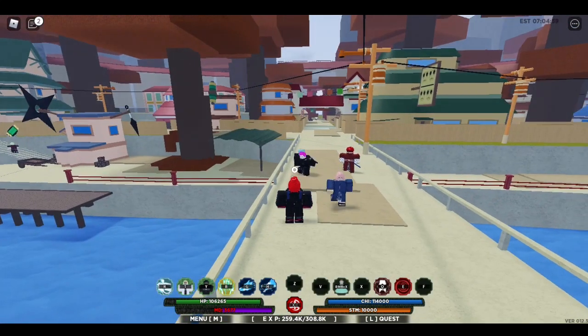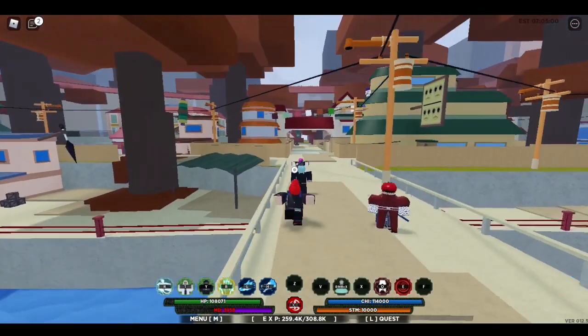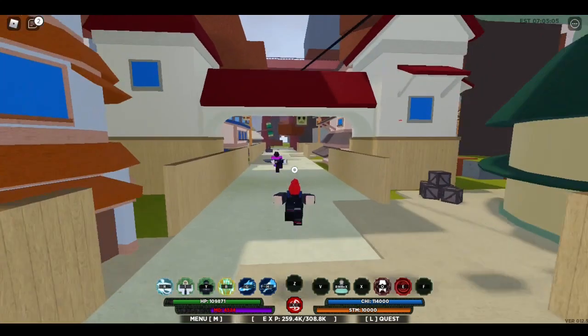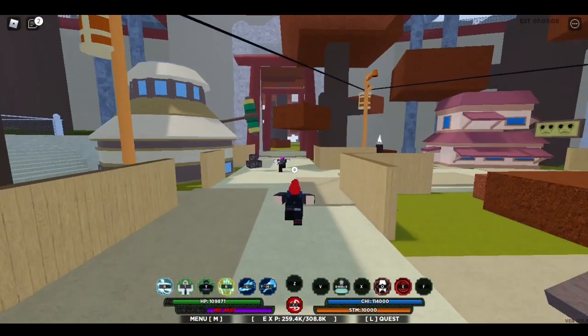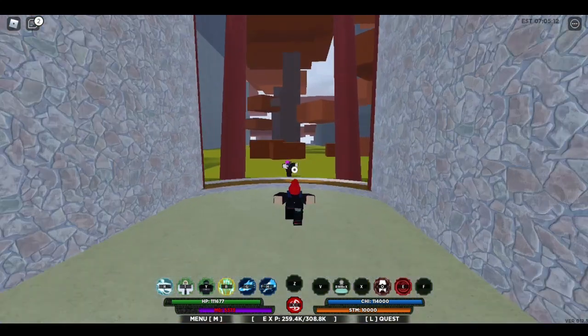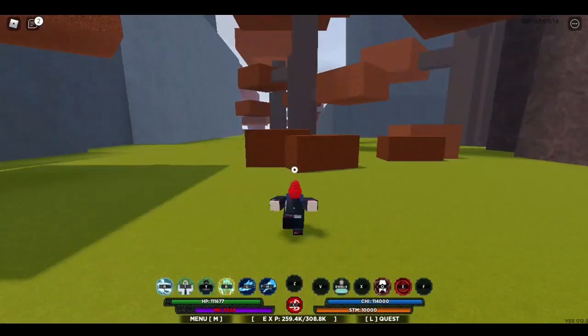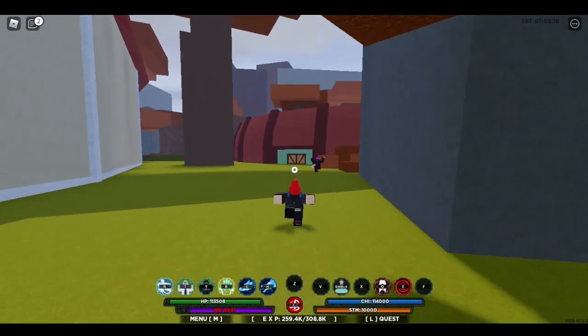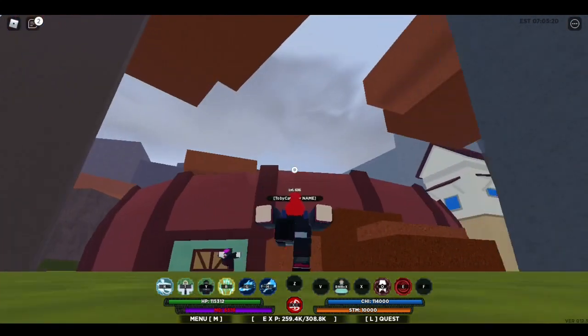So the arena is this way. Oh, what's that guy got? He has a spirit key. Alright, so the arena — just go straight from that big bridge in the middle of the town and you take a left, and you're at the arena.